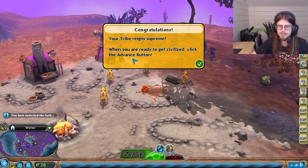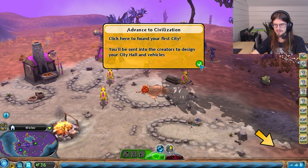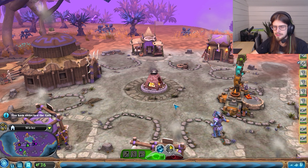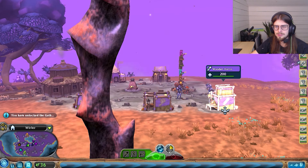Excellent - your tribe reigns supreme. When you're ready to get civilized, click the Advance button. Click here to found your first city - you'll be sent into Creator to design your city hall and vehicles. Perfect. Well, let's head back to the village, get our guys all back here. The Tribal Stage is pretty fun.